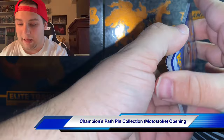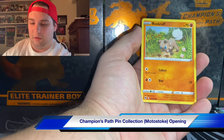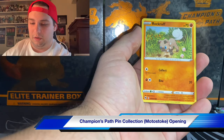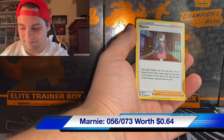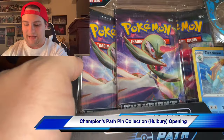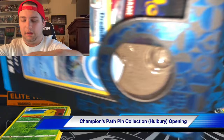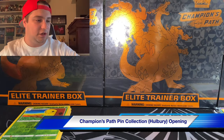Alright, four packs left. Beedrill, Rotom Bike, Hyper Potion, Swablu, Sizzlipede, Weedle, Galarian Zigzagoon, Rockruff - and we got Kakuna and Marnie. It did have to come to an end eventually, but it's a Beedrill hollow holographic! I can't believe that. What are the odds of pulling that? Alright, the gym leader on the back is Nessa - so we got a water gym leader for Hulbury.